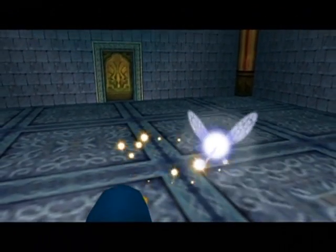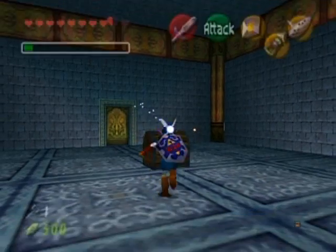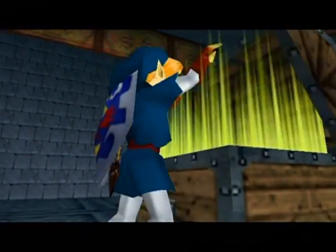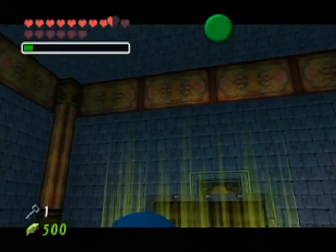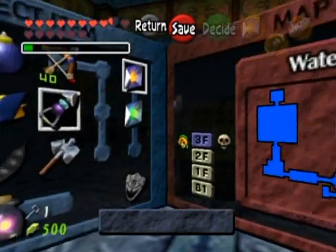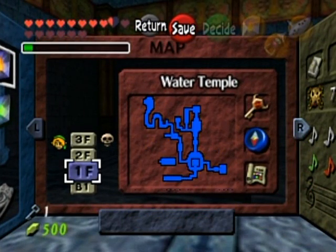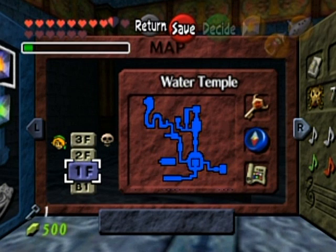That switch opens that door. I see something right there - I thought as much. That is the dungeon map location. But there's still I believe one more skulltula to find, because I know there's one behind the fire arrow area on the bottom floor. There's the dungeon map. Now what have we visited and what haven't we visited?